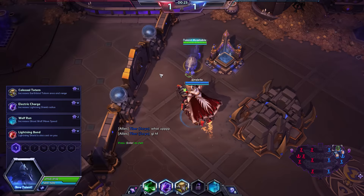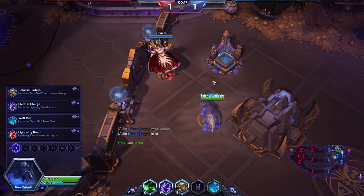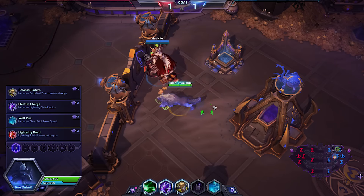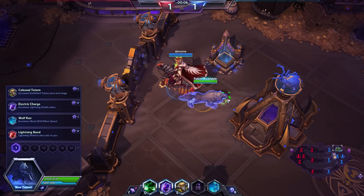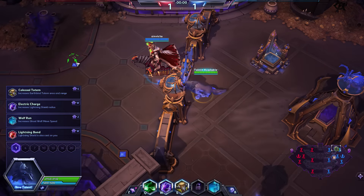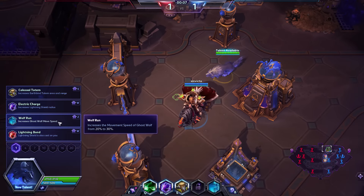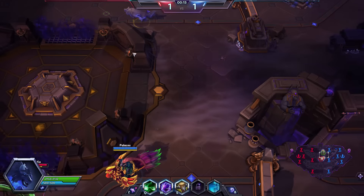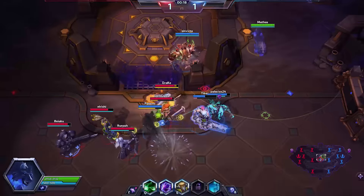What should be my first talent here? I haven't played Rhaegar in a long time, so he's gone through a couple changes. Options are: increases Earthbind totem area and range, increase lightning shield radius, increase ghost wolf move speed, or lightning shield is also cast on me. I'm always a huge fan of anything that boosts my mobility, because you can freely shift into ghost wolf whenever you want, and that can get you in and out of bad situations. I like having a little bit of extra movement speed to keep you safe.